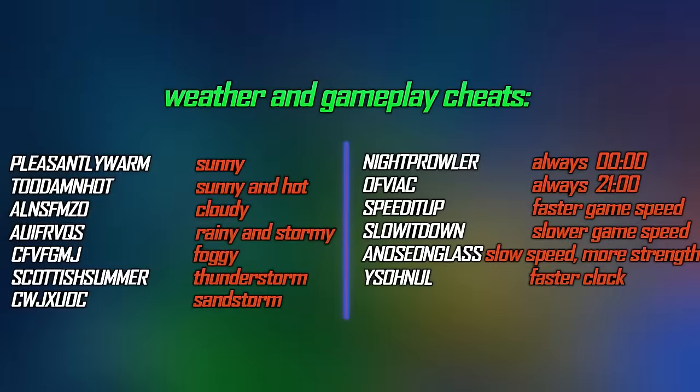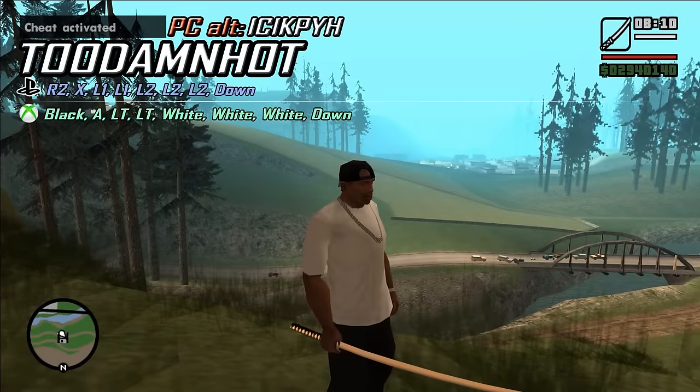Now for the weather and gameplay speed cheats. PLEASANTLYWARM gives sunny weather. TOODAMNHOT gives sunny and hot weather. There's also cloudy weather, stormy and rainy weather, foggy weather, SCOTTISHSUMMER for thunderstorm, and a sandstorm cheat. NIGHTPROWLER makes it always midnight. OFVIAC makes it always 9pm with an orange sky. SPEEDITUP makes the game run at a faster speed — type it again to increase it even more. SLOWITDOWN makes the game run at a slower speed — type it again to slow it down even more. Another cheat is similar but also increases CJ's strength. One cheat makes only the timer run at a faster pace — type it again to deactivate.